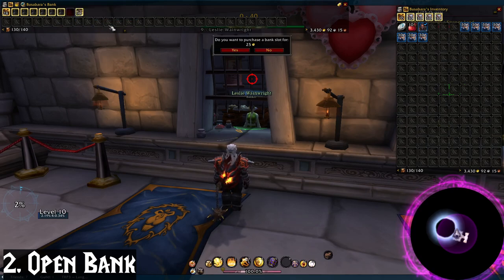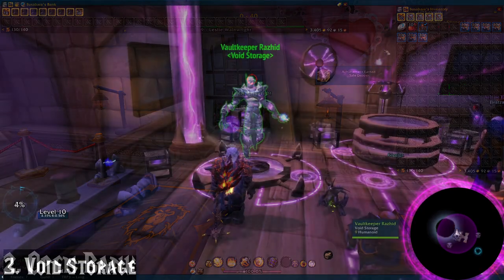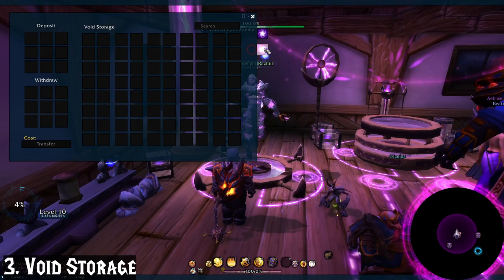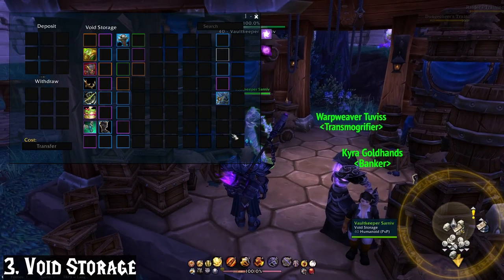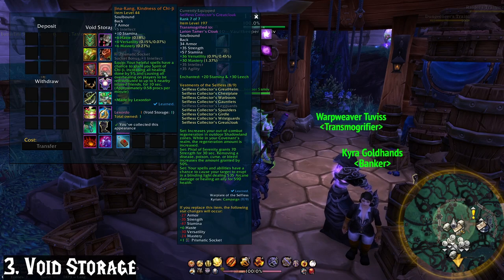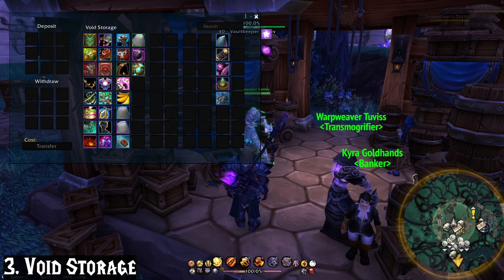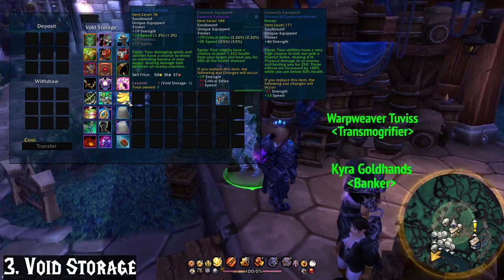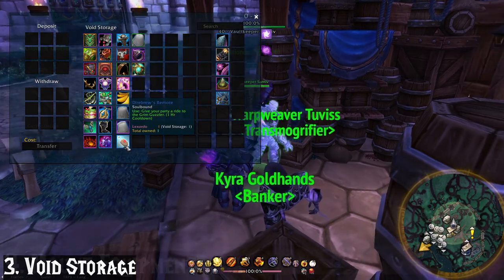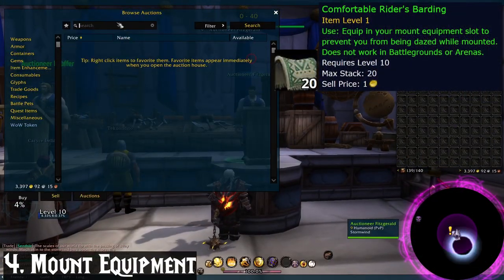And don't forget to unlock the materials tab too. After that, I go have a chat with our ethereal friends and open up the void storage. I do still use this, as it's great for storing keepsake items that you don't need cluttering up your bank. Void storage can hold anything that's not stackable or labeled as unique, so long as it's soulbound — this even includes some of the old legendaries.